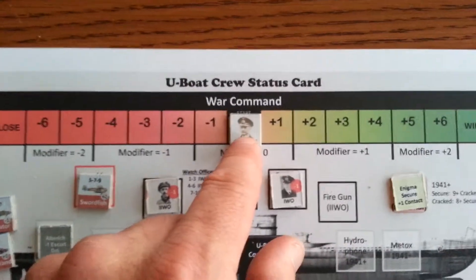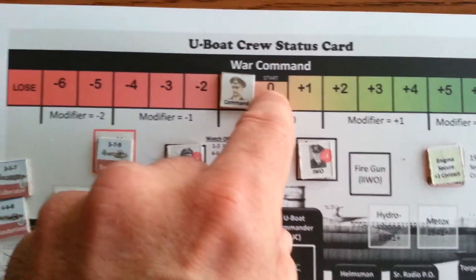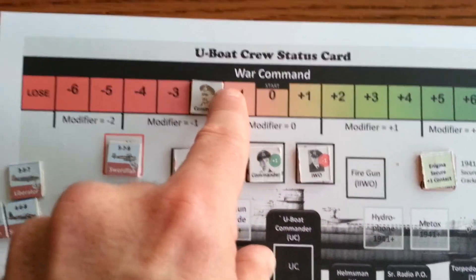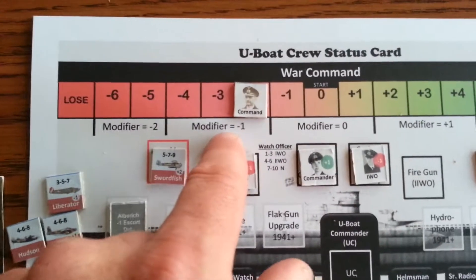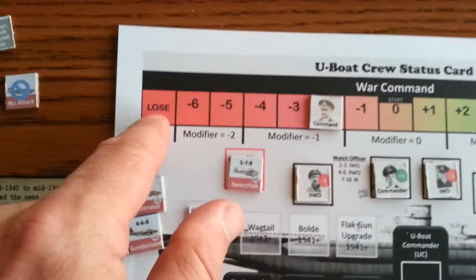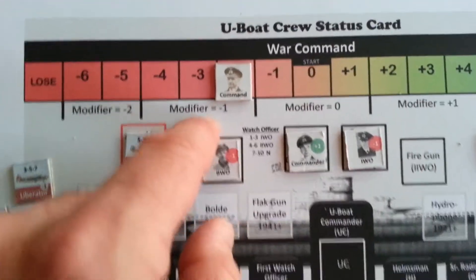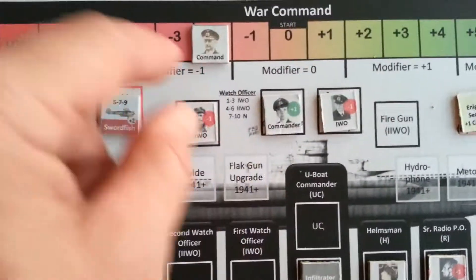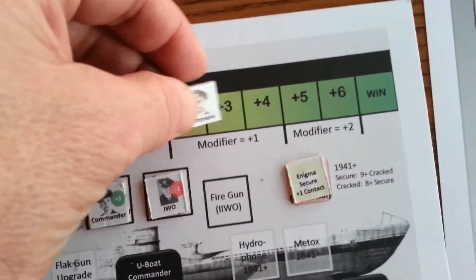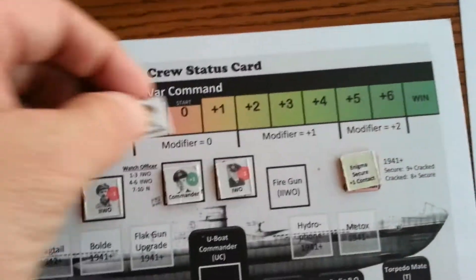There's also a War Command track, so as the U-Boat executes its mission, if it doesn't meet the minimum tonnage requirements specified in the mission card or mission table, the commander goes down on the mission track and you can see they start to have negative modifiers as they move down. If they continue to do poorly, they end up losing the game. Those modifiers are used for rolling for U-Boat equipment as well as coordinating U-Boats for convoy attacks. If you start exceeding the maximum tonnage, you would move up the track until you eventually win.